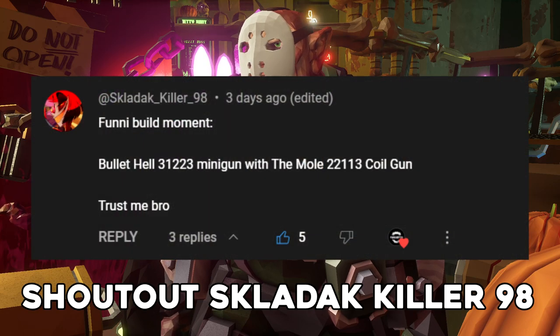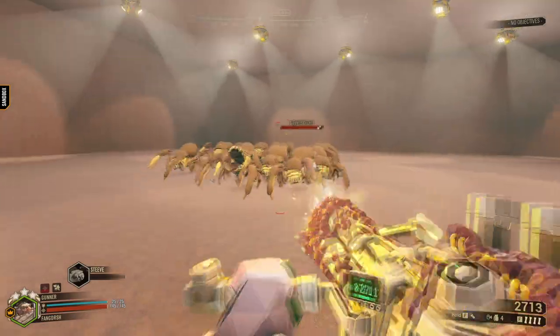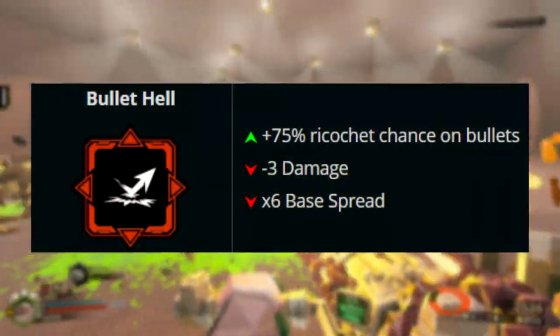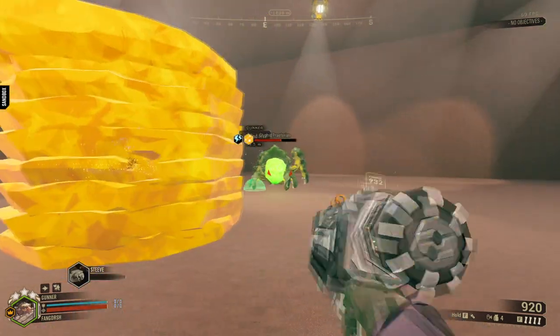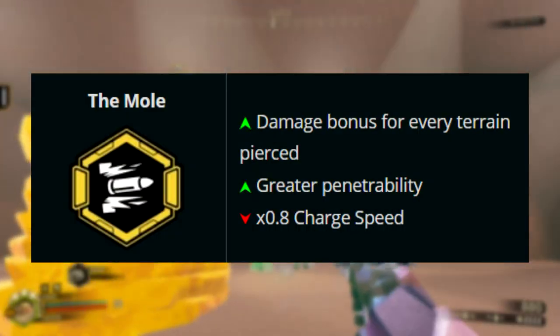This build was recommended to me, and it's quite a fun build: Bullet Hell and the Mole. What Bullet Hell does is allow the bullets from the minigun to ricochet into nearby bugs, at the cost of base spread and damage. And the Mole grants the coil gun a lot more damage for each terrain pierced through with the electric trail, and grants better piercing, at the cost of charge speed.